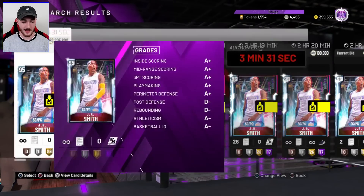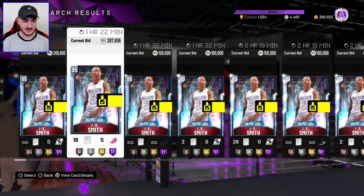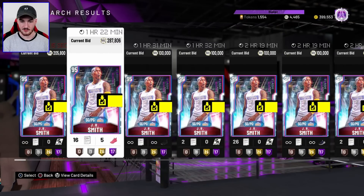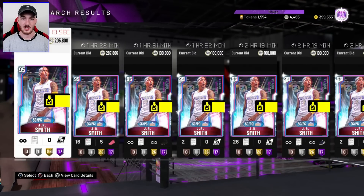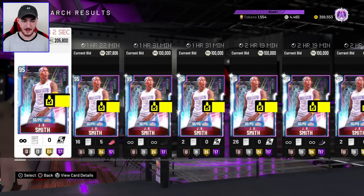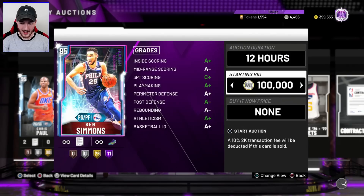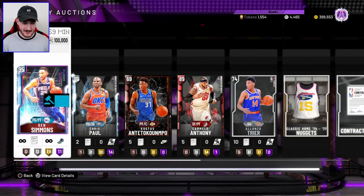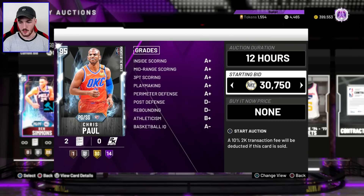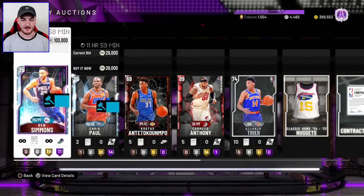I want to check the value — JR man has dropped in price. To get this card for under 300K, if you have the MT, I highly recommend it. Why is this one selling for more than this one? That is so weird — this one has a diamond contract, this one just has 16 contracts and like a gold shoe on it. If you can afford this card, I highly recommend it, man. He's an absolute beast. I'm going to put Ben Simmons up for 12 hours. I need him to go to at least 400-plus K. I'm going to sell Chris Paul for 29K as well.